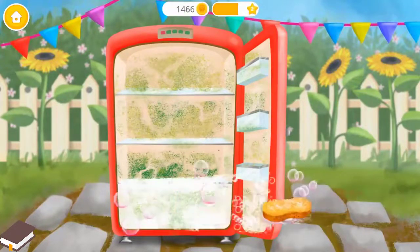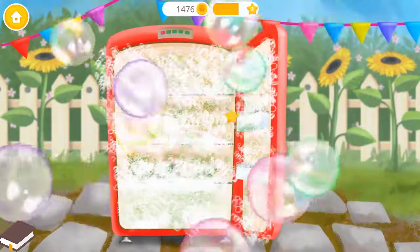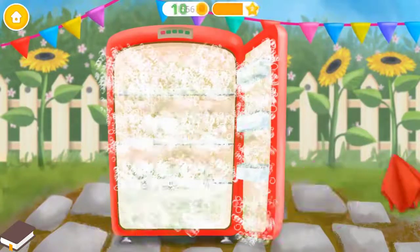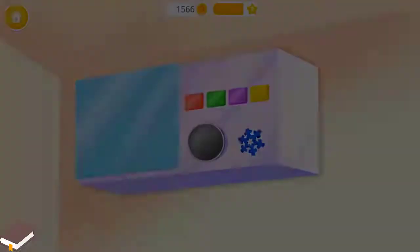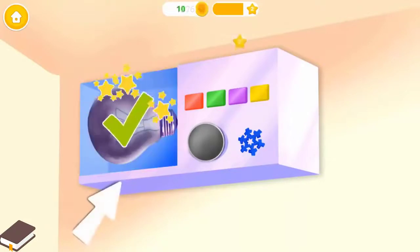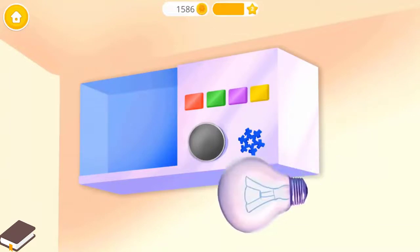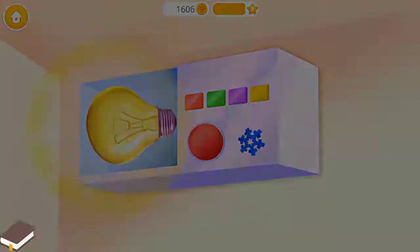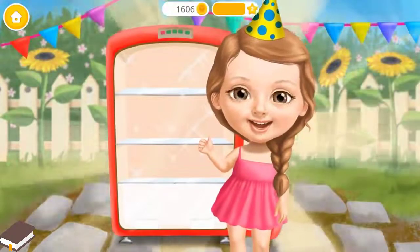Use the sponge to clean it. Pop the bubbles. Wipe it. Click on it, throw it away. Press the button. Good job — the fridge is clean now!